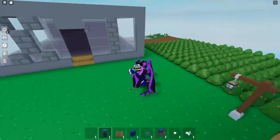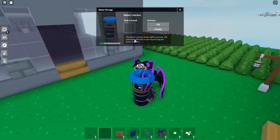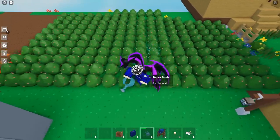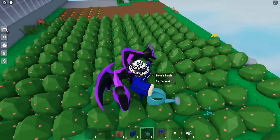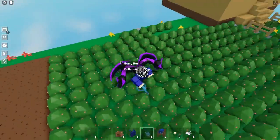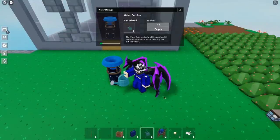Let me show you what they do. If you put down a water catcher and press F, you can see the water refills over time. The description says it slowly refills over time and you can fill or empty tools using the action button. With my watering cane selected, I press fill and the water transfers from the water catcher to the watering cane. Watering your crops makes them grow a lot faster, but it does cost a lot of water.